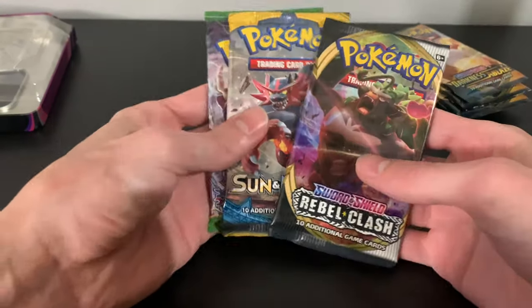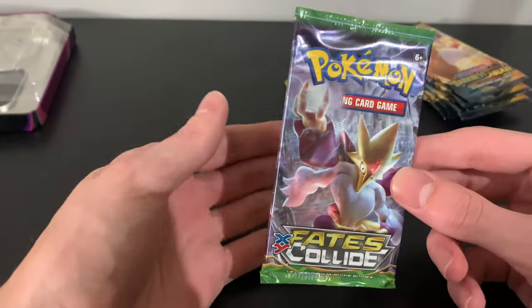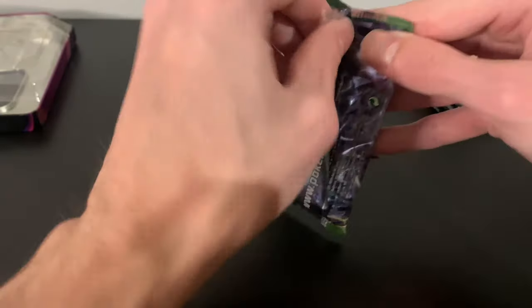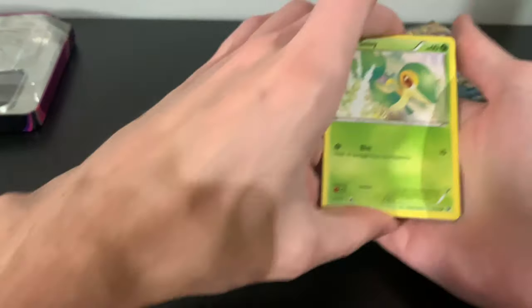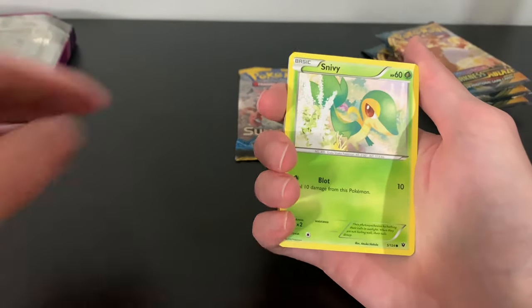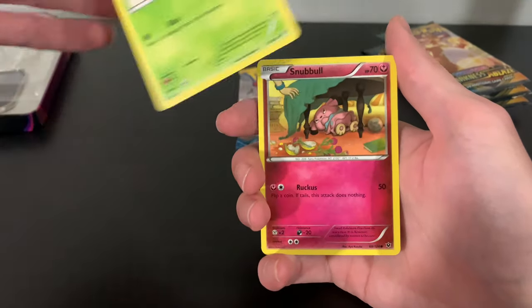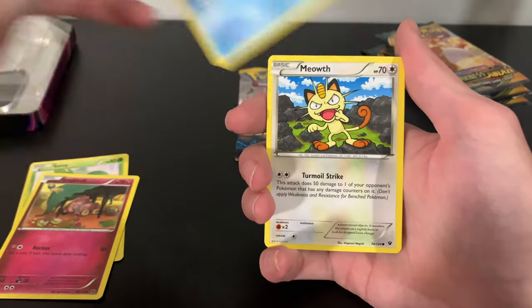We've got Rebel Clash, Sun and Moon, and Fates Collide. Wow. Sun and Moon — they're kind of old. Fates Collide though, I mean there's still some cool stuff we could get in it. We could get the Full Art Mega Alakazam, which is really neat looking. But I'm not doing the card trick because I don't want to see the back of the codes — I don't want to spoil it for myself.